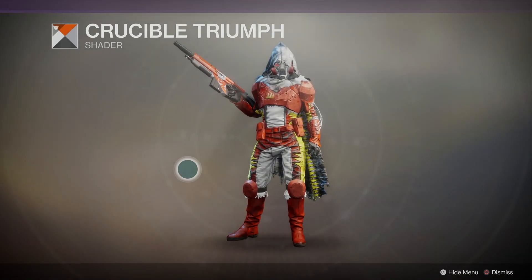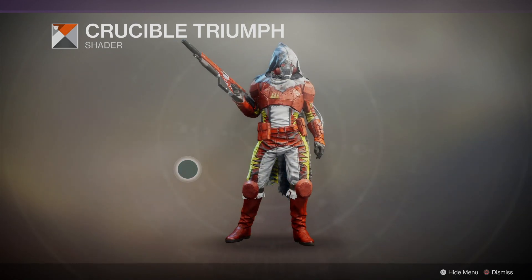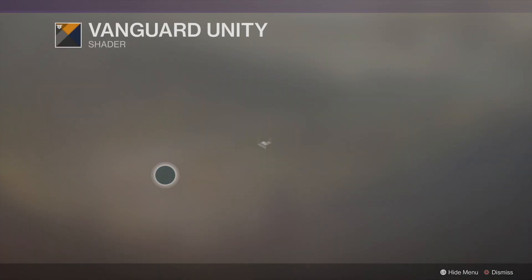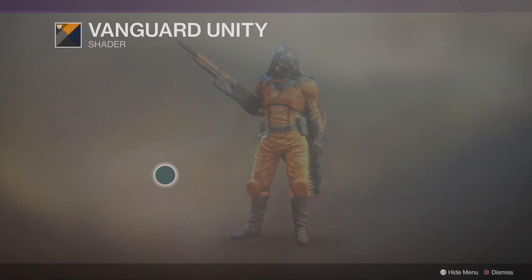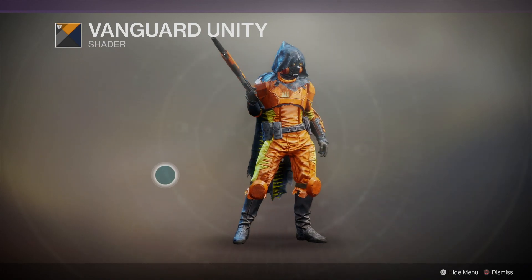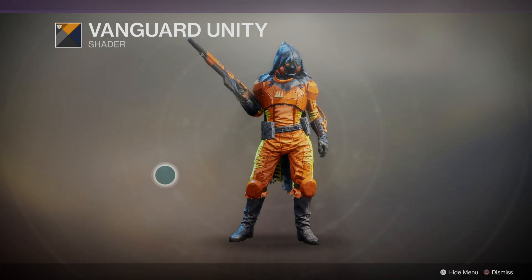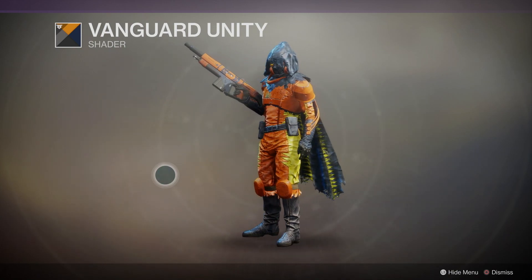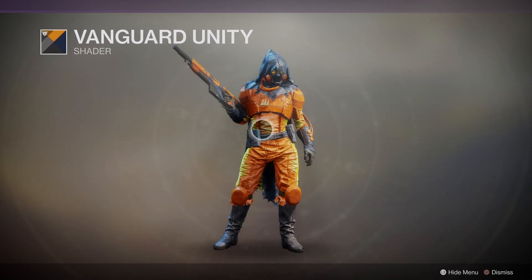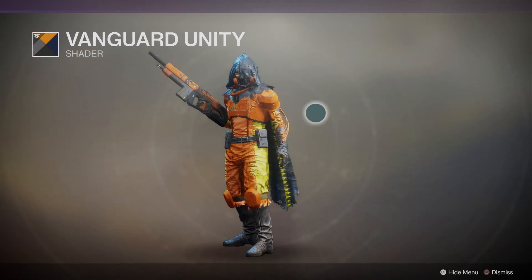That is brutal - that is so gross. Vanguard Unity - there should be deep blues and oranges depending on which way they go. That's pretty cool. That deep orange at least works with the yellow. And I wish the cloak - if the cloak was orange it would be too much, but I wish maybe the mid-rift and the legs would be blue, keep the kneecaps orange, and the cloak blue so there's something to offset it.